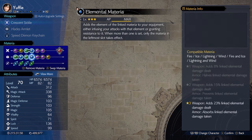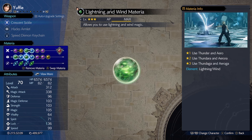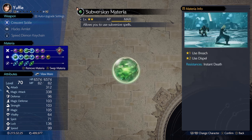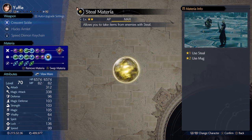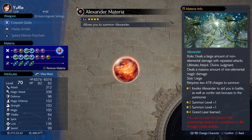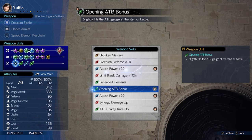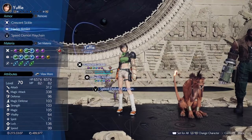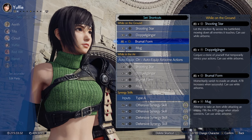We'll need her to survive at all costs and Elemental Materia allows her to do so when linked to Lightning and Wind. This challenge has some hard hitting wind attacks. Warding linked to Subversion so she can't be instantly killed. Steal Materia so she could use Mug for specific situations. Alexander is the best summon for her because of the defensive stats. Her best weapon is Crescent Sickle because it comes with Opening ATB Bonus and ATB Charge Rate Up. For accessories, you want Speed Demon Keychain — if you don't have this, go get it as nothing else comes close.